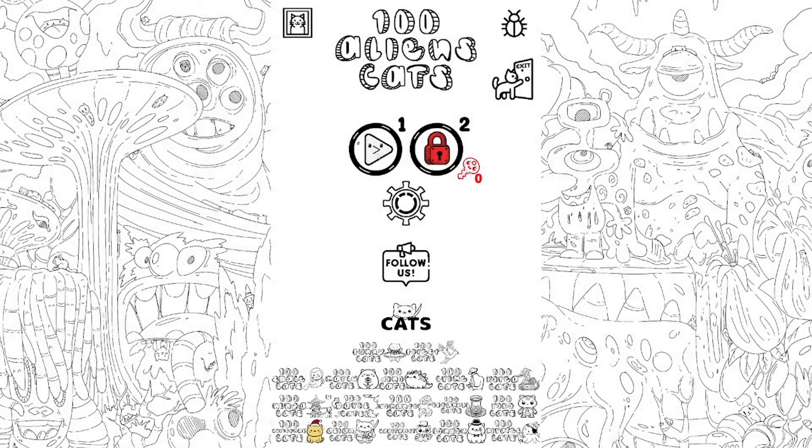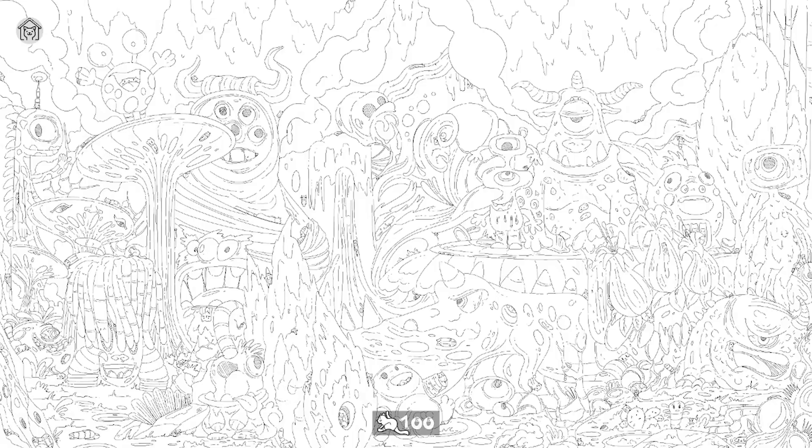Hello everyone, and welcome back to Reasons to Play, a series aimed at showcasing budget-friendly or free-to-play games. This one's for all the cosy, chill gamers who love a hidden object puzzle game. This delightful black and white page is actually a game called 100 Alien Cats. This is just one of many in the series by the developers 100 Cozy Games.